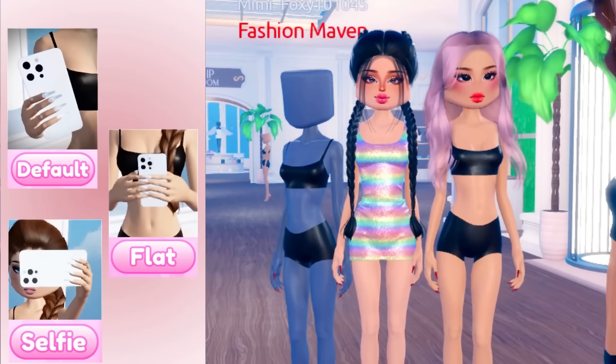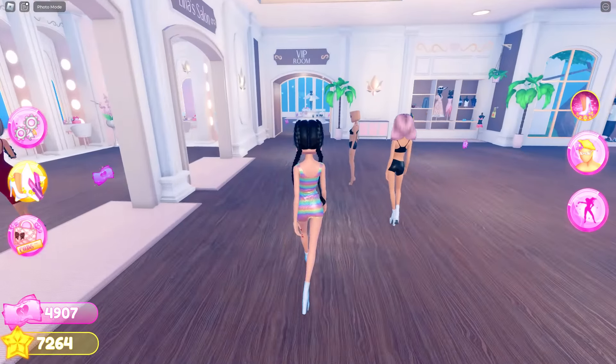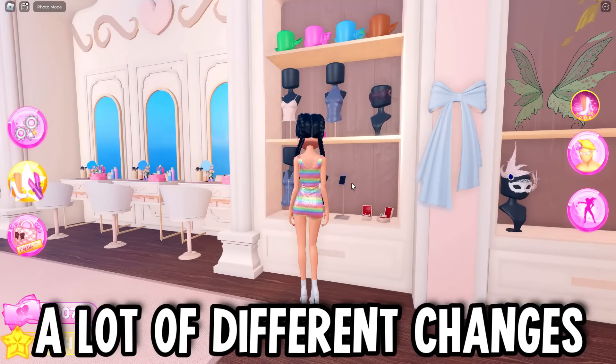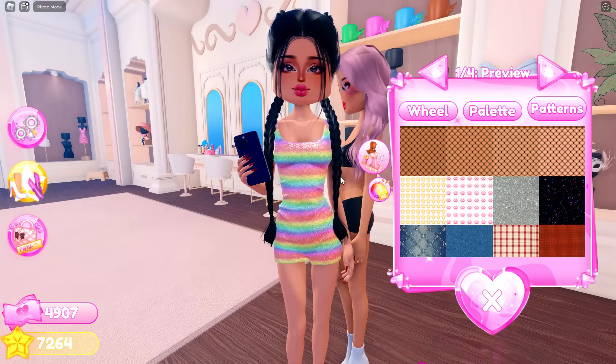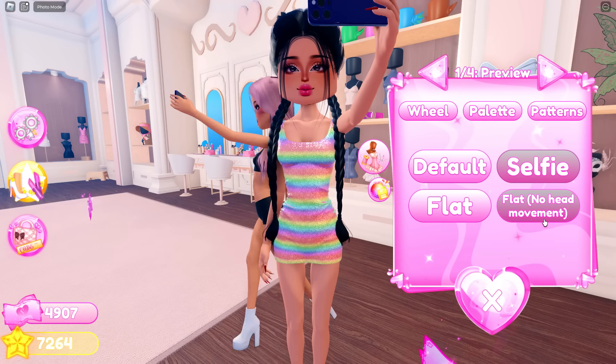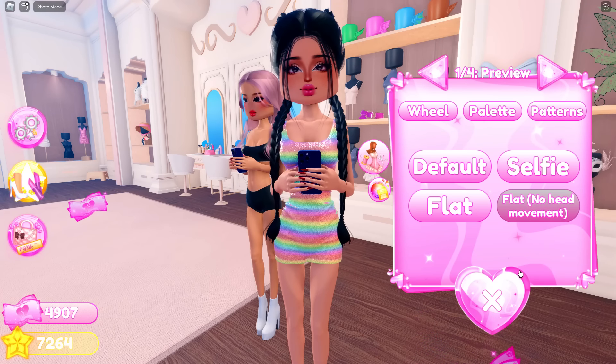There has been a change over here to the phone in the VIP section. The VIP room has been getting a lot of different changes — it's actually insane. You get a nail holder like this. There's also a flat one where you're like kind of texting. There's a selfie pose, and there's also one that has no head movement.